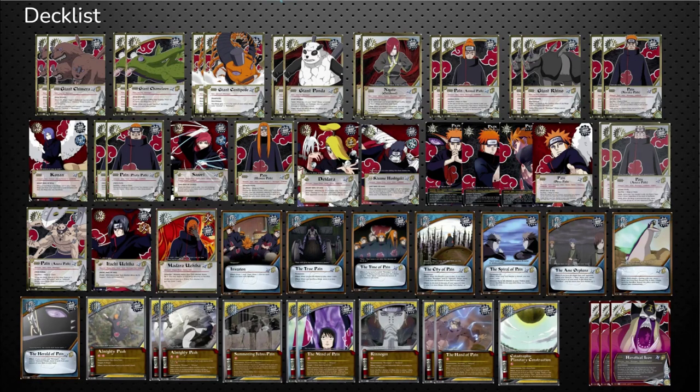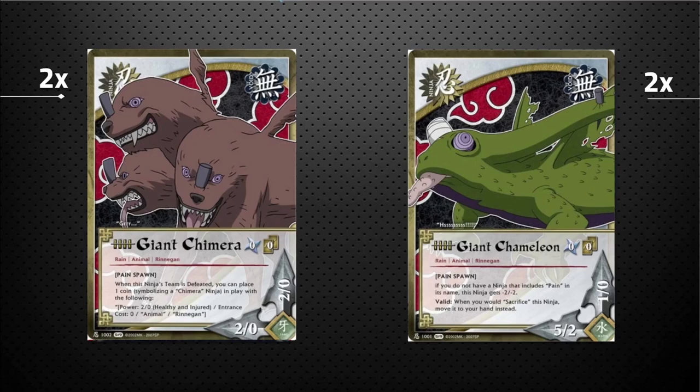Let's jump right into it with our first cards — our turn-cost zero ninjas. First, we've got two copies of the Giant Chimera. When his team is defeated, you can play a Chimera ninja token in play that is a copy of himself without that effect. So he generates chump blockers, extra attackers, or an extra body you can use to sacrifice for your Paths of Pain.